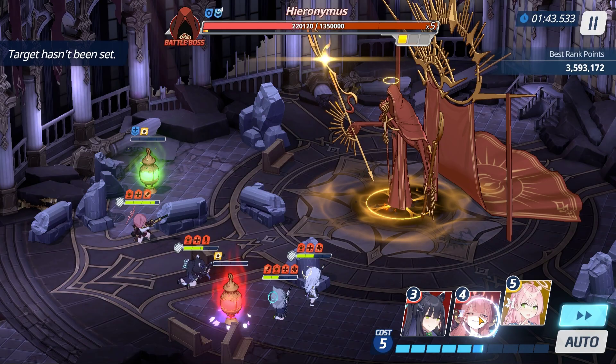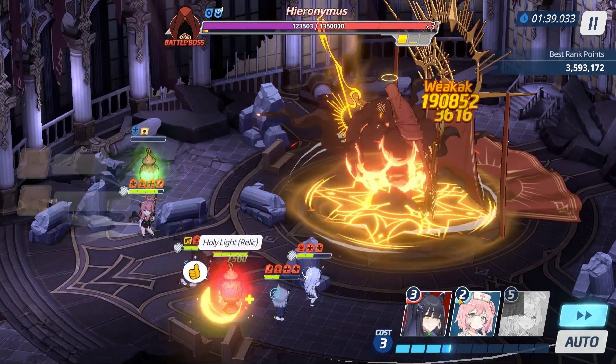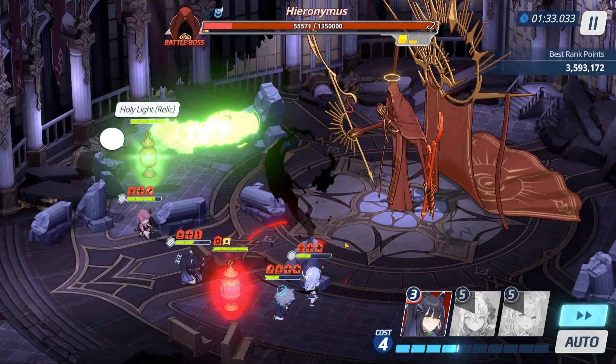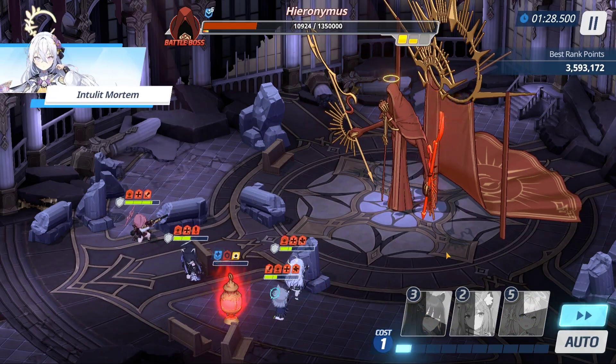In phase 2, there are 3 bars filling up as the boss attacks. Once all 3 are filled, it does an instant wipe mechanic. The only way to stop this is to fully heal the red relic just before this happens, and your students will survive the attack. Rinse and repeat.